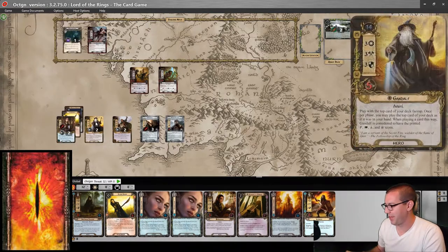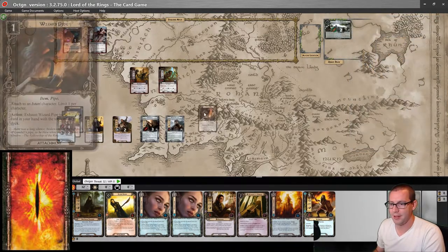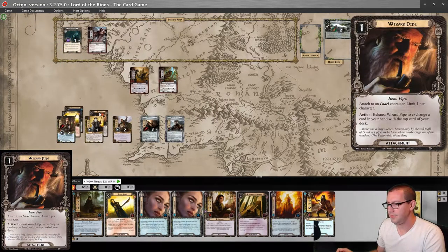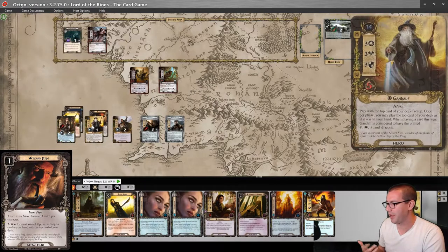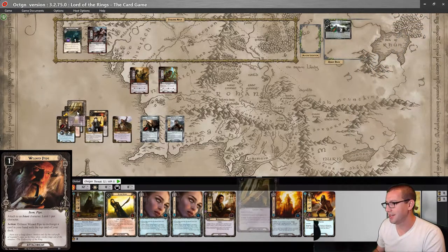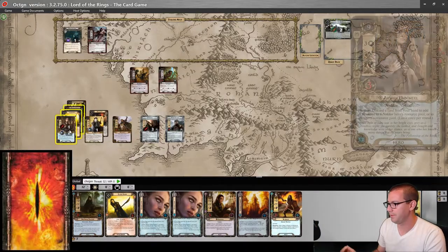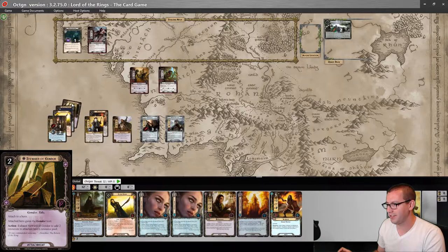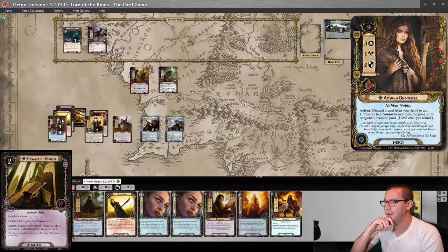There's a Wizard Pipe — that is good. So let's pay one for a Wizard Pipe from Gandalf. I can use it now to swap things, but I already used Gandalf's ability for this planning phase. Here is a Steward of Gondor for Arwen. We're going to shift all of these over because she takes up a little bit of space. Four resources.